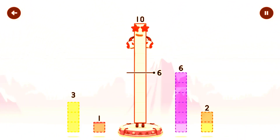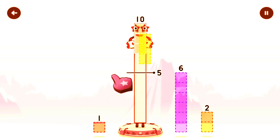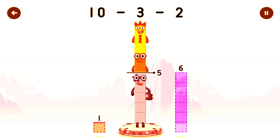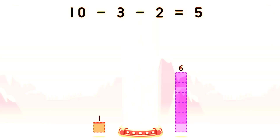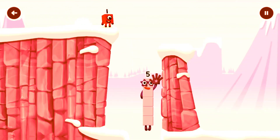Take number blocks away from 10 to leave 5! Drag an outline onto the middle to take number blocks away until you have just the right number left. That's right! 10 minus 3 minus 2 equals 5! Hi! 5! Yes, you got it!